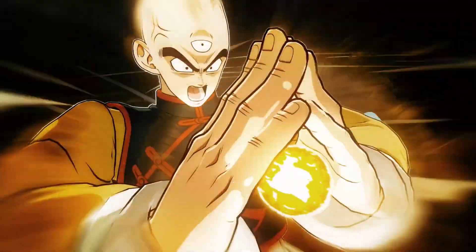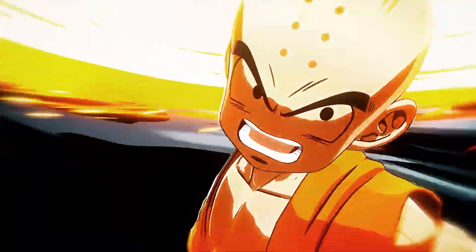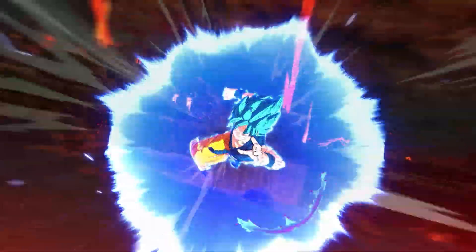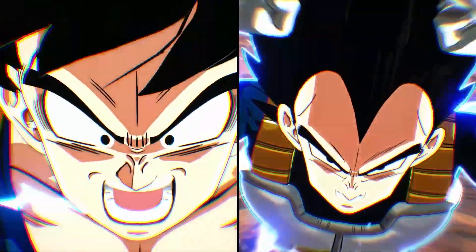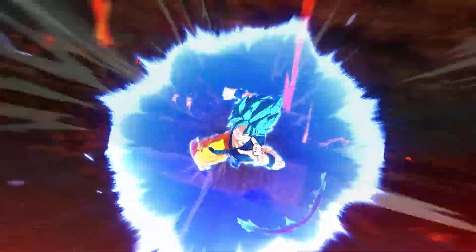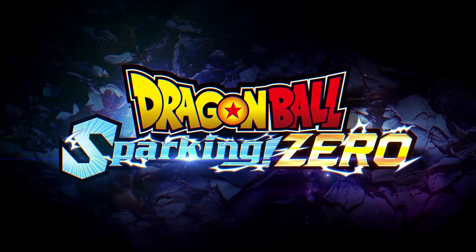Then it seems like we get Goku performing another ultimate attack — the dash fist he used against Frieza before the Tournament of Power in their little skirmish. I'm assuming it's an ultimate because it's very dramatic in its animations; Goku charges it up for quite a while. This tells me that characters will probably have either multiple ultimates usable in one battle, or ultimates to choose from per character — and Spike Chunsoft is already showing off that characters will have multiple super moves to pick from in Sparking Zero.